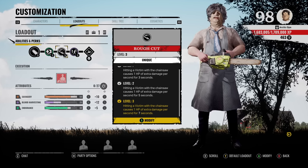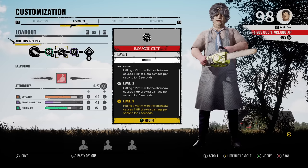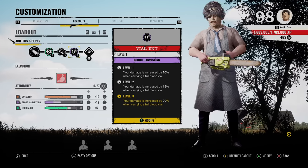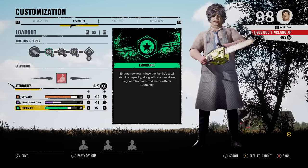Requirement number three for this Poison Chainsaw Build is Rough Cut. Hitting a victim with the chainsaw causes 1 HP of extra damage per second for 7 seconds — just adding on to that poison effect. And for our third perk, you can use whatever you want, but I just chose to use Violent. Your damage is increased by 20% when carrying a full blood vial. For my attributes, I got 15 Savagery, 25 in Blood Harvesting, and 40 in Endurance.